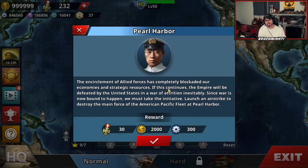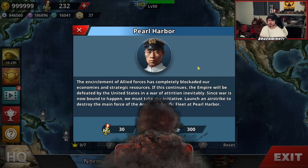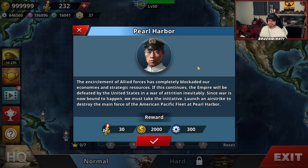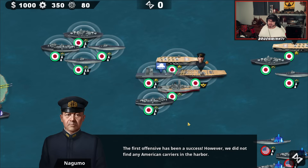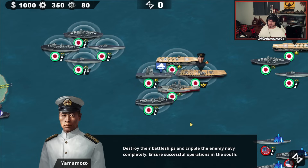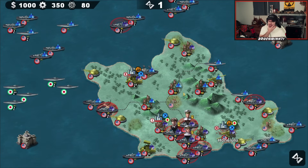The encirclement of allied forces has completely blockaded our economies and strategic resources. If this continues, the empire will be defeated by the United States in a war of attrition inevitably. Since war is now bound to happen, we must take the initiative — launch an airstrike to destroy the main force of the American Pacific Fleet at Pearl Harbor. The first offensive has been a success. However, we did not find any American carriers in the harbor. Destroy the battleships and cripple the enemy navy. Completely ensure successful operations in the south. 10 generals, 16 rounds. Let's see what we got here.